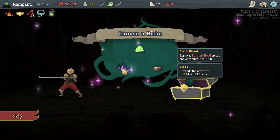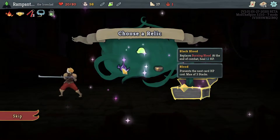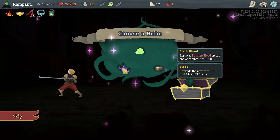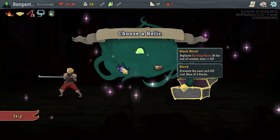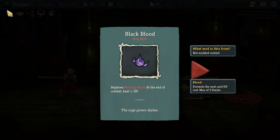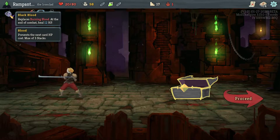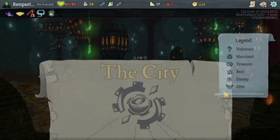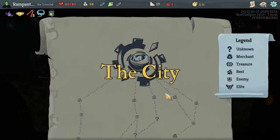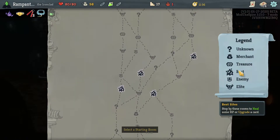Wait a minute — wasn't this 10 HP? What is... prevents the next card HP cost, max of 3 stacks? That's new. Oh, it just replaces Burning Blood. So there is a Blood mechanic from something. Interesting. The Blood mechanic is from the Necromancer, right? Let's not forget that.